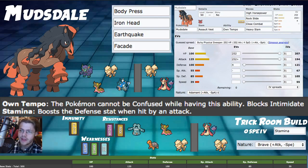For EVs: 252 HP max invested and 252 Attack max invested, with the four overflow going into Defense. We're using Adamant nature for the attack boost and minus in special attack — pretty self-explanatory. You can adjust the spread from here, but when doing damage calcs the raw power mostly didn't change significantly. Since Mudsdale is our main dynamax Pokemon about 85% of the time, maxing HP is the priority.